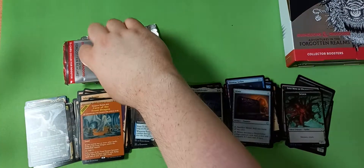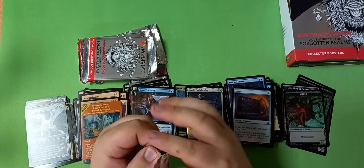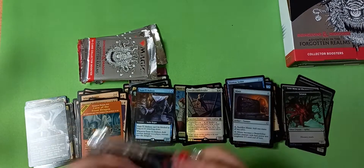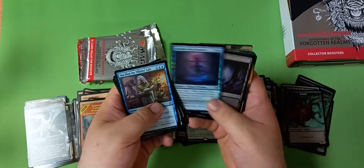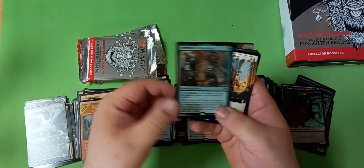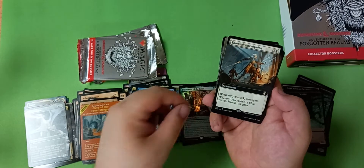Cave of the Frost Dragon competing with Faceless Haven — the snow creature land — for their place of relevance in standard. Foil Instrument of the Bards — love this art, don't think much of it as a card, but absolutely love that art.